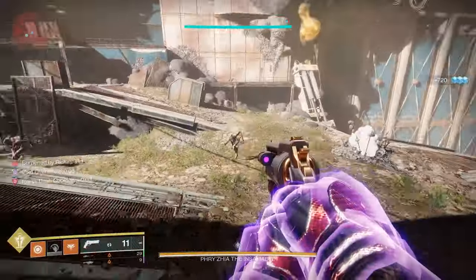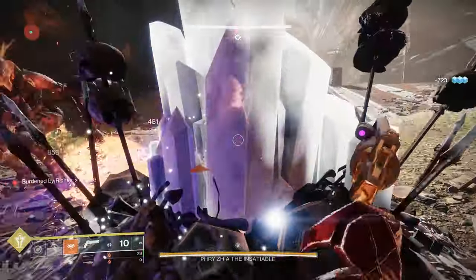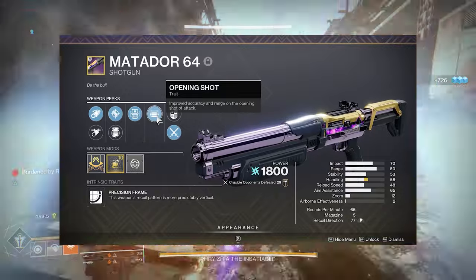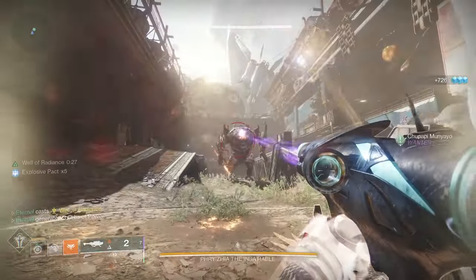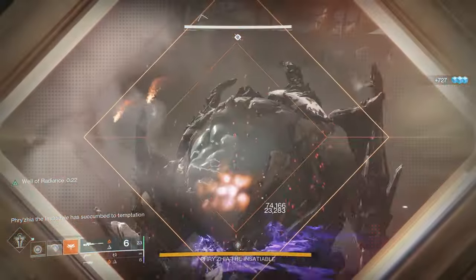The featured dungeon on this reset is the Grasp of Avarice. The go-to weapon here is the Matador 64, one of the best shotguns you can use in PvP. You'll want to get Threat Detector and Opening Shot with as much range as you can with the barrel and the magazine. This will drop from the first encounter, the Ogre.